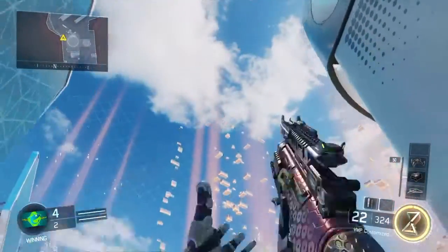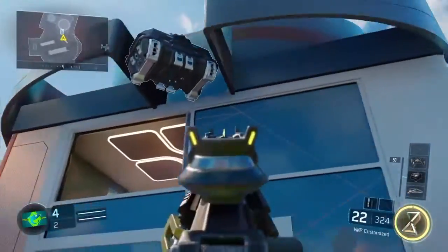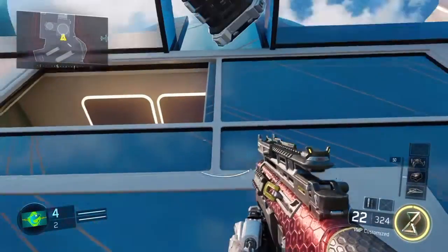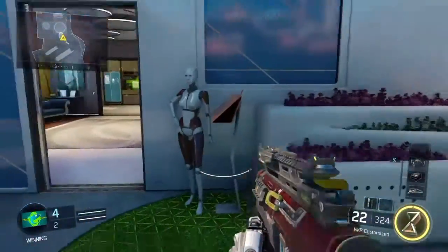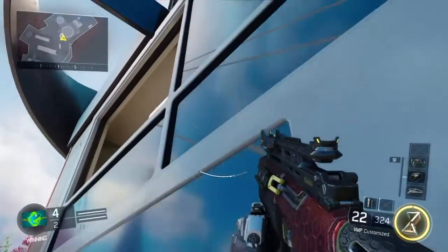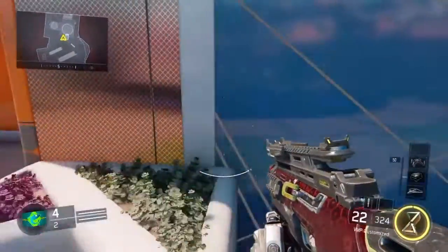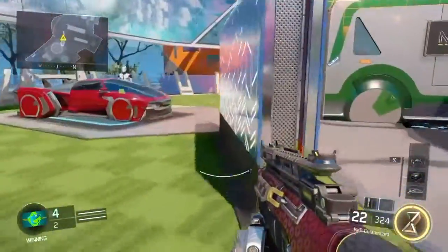What you want to do is just put a care package down right in the middle, and you'll get it — I got it first try. Then you want to try and jump on it, but later I kind of figure out that you don't jump on it like that. Soon I figure out that you have to go on the billboard, or whatever it is, the population sign.